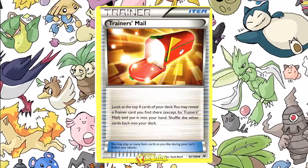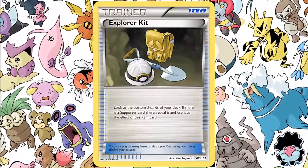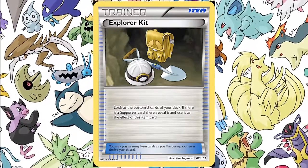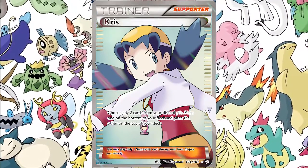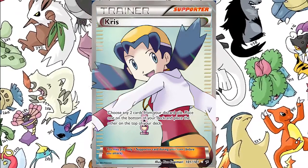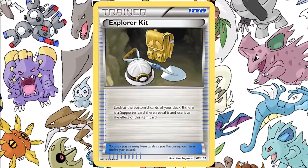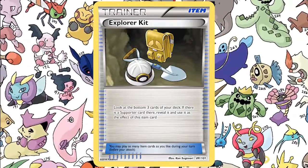But unlike Explorer Kit, with Trainer's Mail it has to be any trainer. With Explorer Kit, you look at the bottom three cards of your deck and if there is a supporter card there, you can reveal it and use it as the effect of this item card. What's really cool is you can actually combine it with Chris — you search and choose any two cards from your discard pile, you can put a supporter card on the bottom of your deck. Then in your next turn you can play Explorer Kit, and you know for sure there's a supporter at the bottom of your deck. You can essentially play two supporters in one turn.